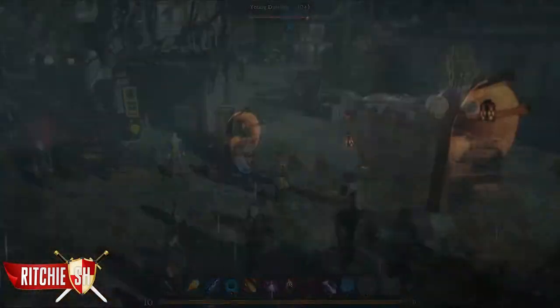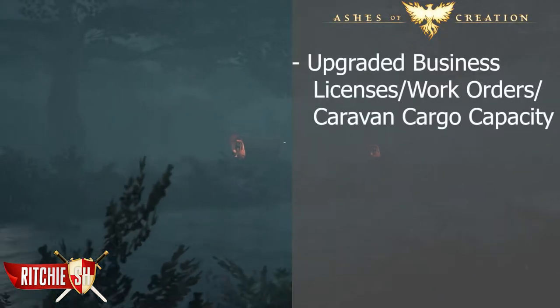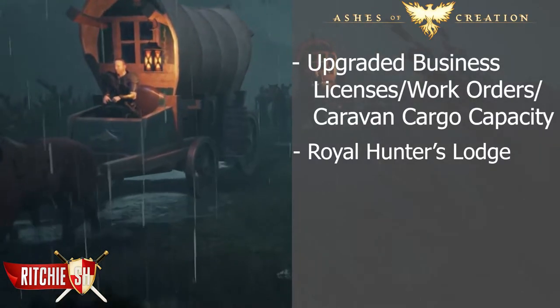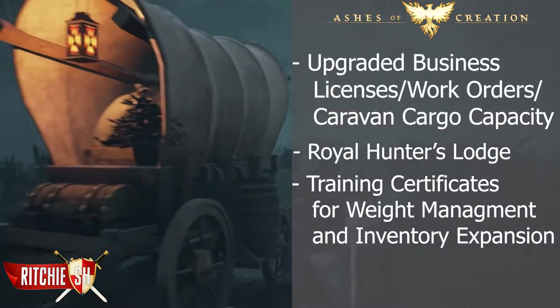At Stage 5, the exchange turns into a Galleria, which gives upgraded business licenses, work orders, and caravan cargo, a Royal Hunter's Lodge which offers bounties for Tier 3 creatures, and access to training certificates for weight management and inventory expansion for the player.